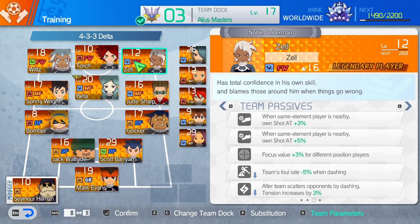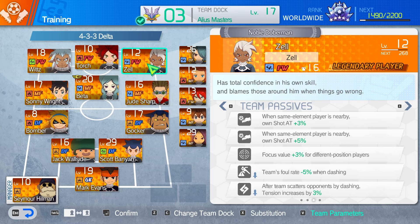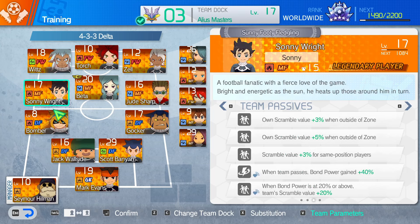And then finally we have Zal. When same element player is nearby, boosts his shot by eight percent. Focus value plus three percent for different position players, and we lower our foul rate. Because he's near Beta and Jude, he'll be increasing his shot. They all sort of increase themselves because of each other, which is a weird way to put it. And they all boost things like focus value, which is what we're building around.